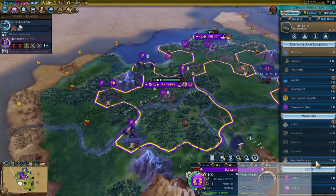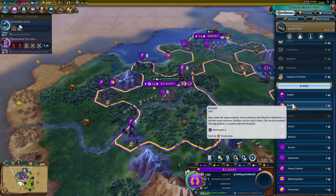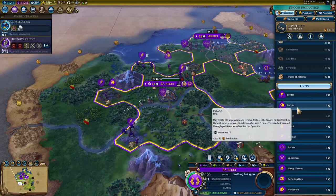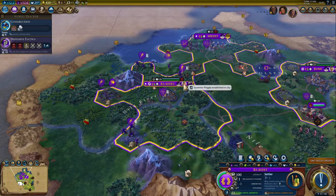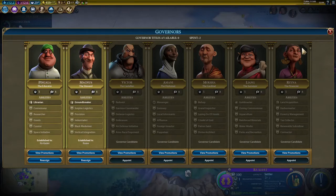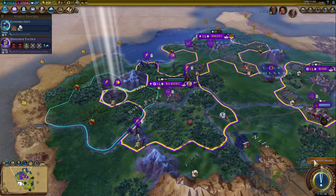Still struggling with amenities, but the best way to get amenities was to build somewhere where there are more. I normally wait until Magnus has his upgrade before I build a settler - past my first city at least. I normally have to build the first city without the upgrade. But because I don't really mind about population at the moment due to my amenities problem, I'm just going to let population go down for now.